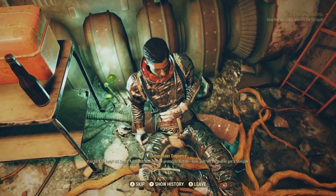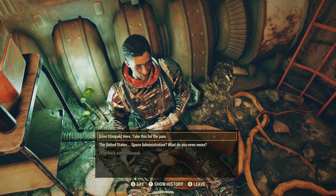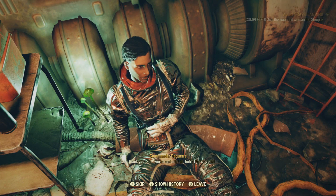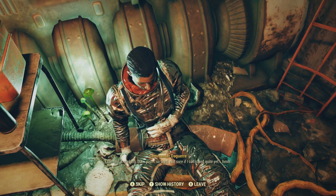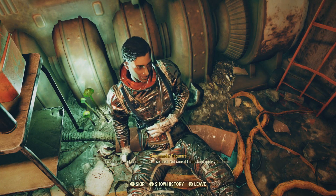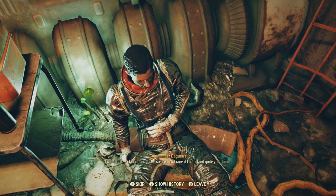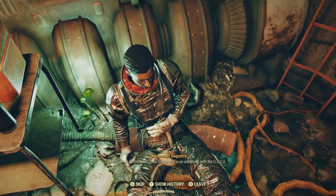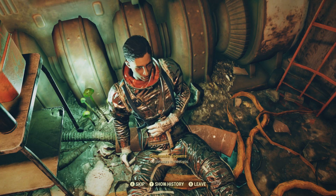Take this. You're back to help? U.S. Space Administration... oh, thank you. So you're real after all, huh? That's a relief. I can feel it working, but I'm just so tired. Not sure if I can stand quite yet. My name is Commander Sofia Daguerre. I'm an astronaut with the USSA. It's a pleasure to meet you.